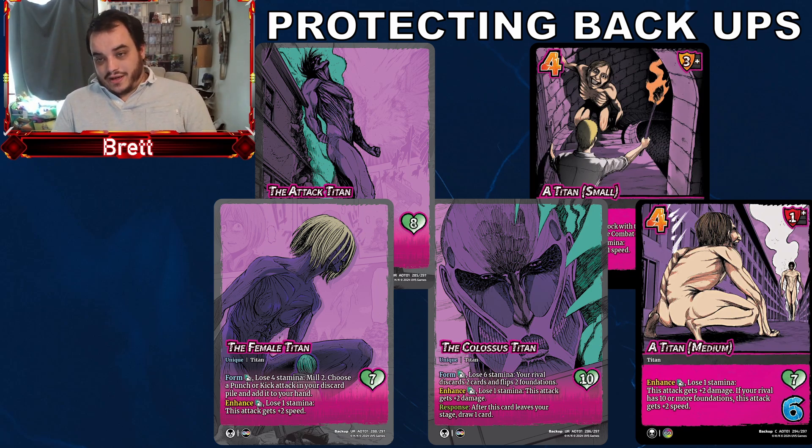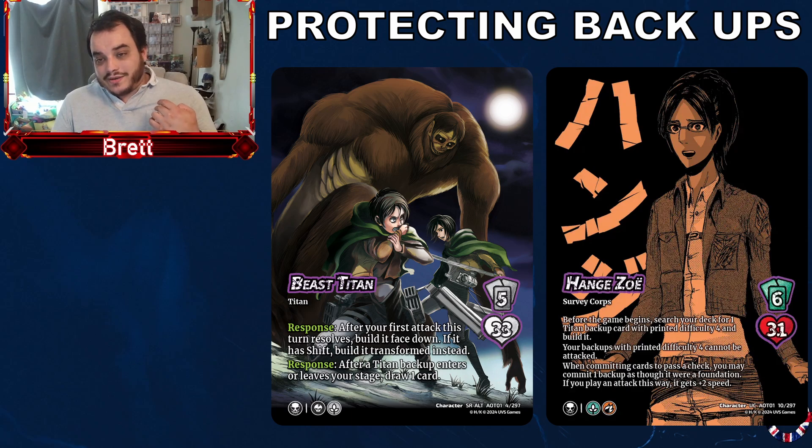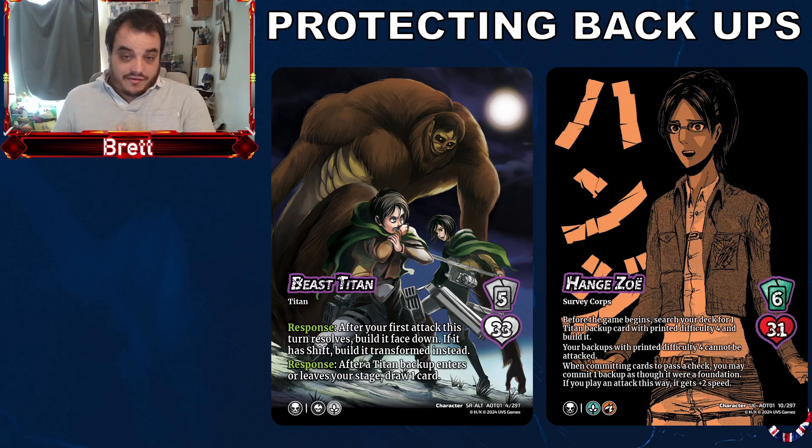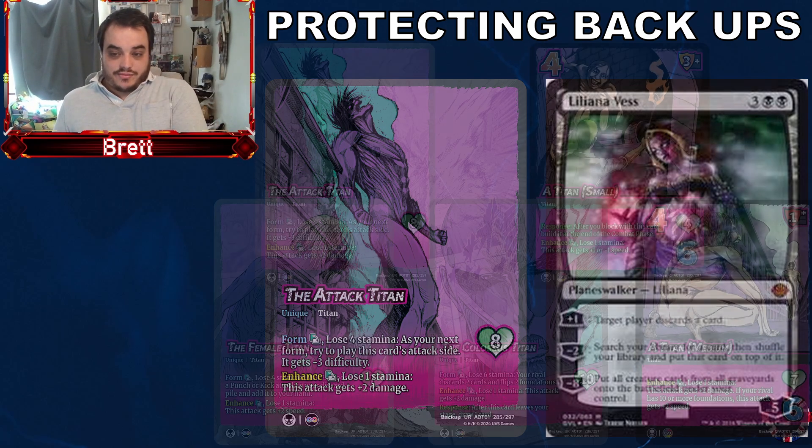That's where this is starting to ring alarm bells. If we start to get more powerful backups — if we start to see more characters like Beast Titan and Haig who have backups as their game plan — then not being able to defend them doesn't make any sense. Especially since we didn't see any deflect in Attack on Titan, which I thought was going to come in as a backup defensive tool. Taking a comparison to what many people compare them to — planeswalkers in Magic: The Gathering — you can defend planeswalkers, you can take your creatures and block attacks coming in against them. So why can't you do the same with backups?